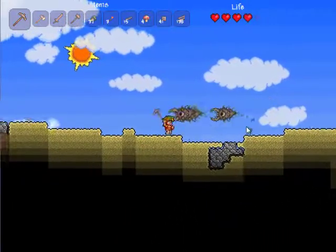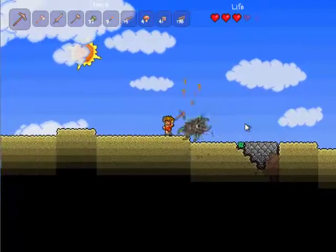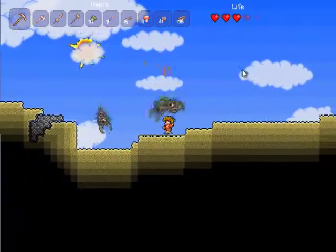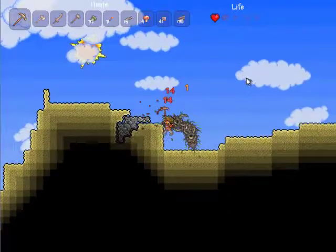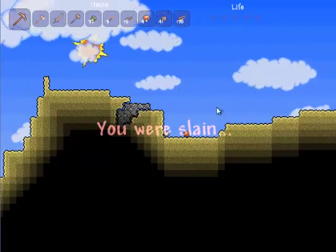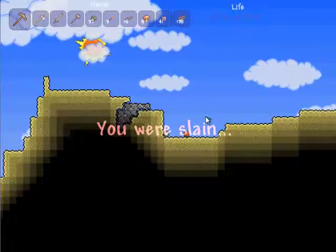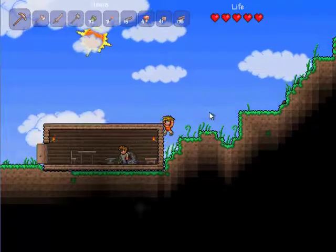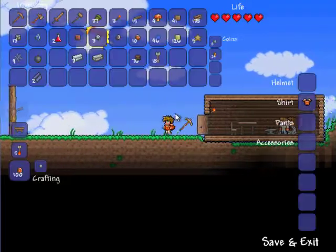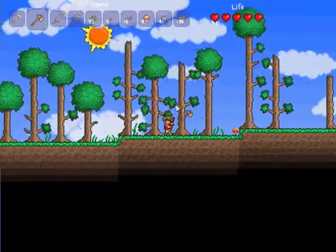That purple grassy area is called the Corruption. It spreads purple grass and it spawns much harder monsters — like these guys, Eaters of Souls. They're not really that hard of enemies but currently they deal a lot of damage to me and I deal basically none to them. They also fly so it's pretty hard to deal with flying enemies with crappy weapons. Especially since my sword just deals enough knockback to make hurting them really annoying. We're gonna pretend that never happened.